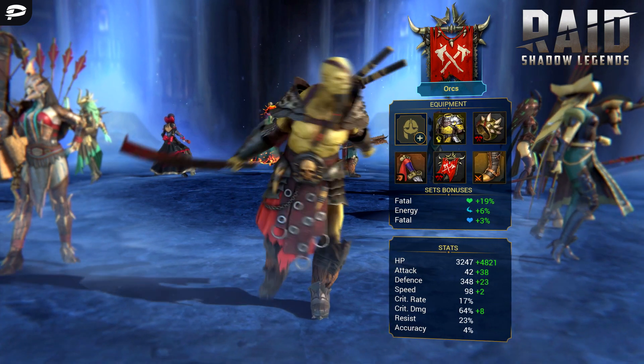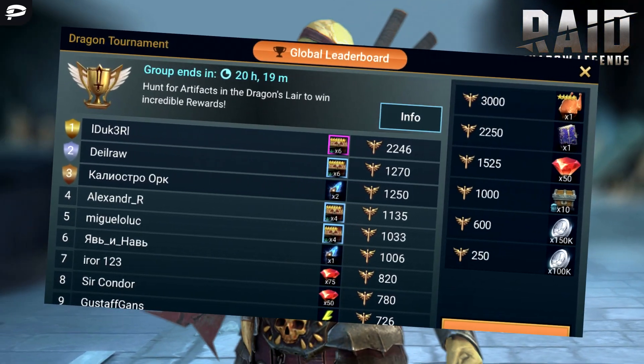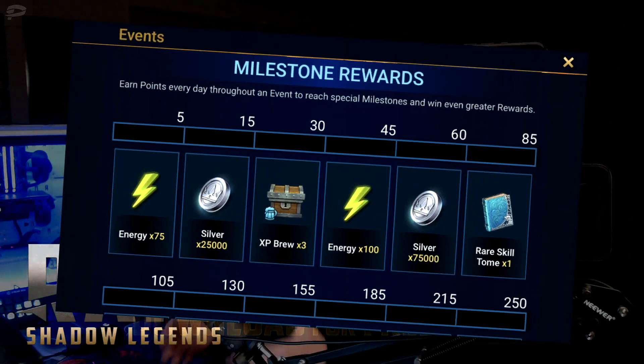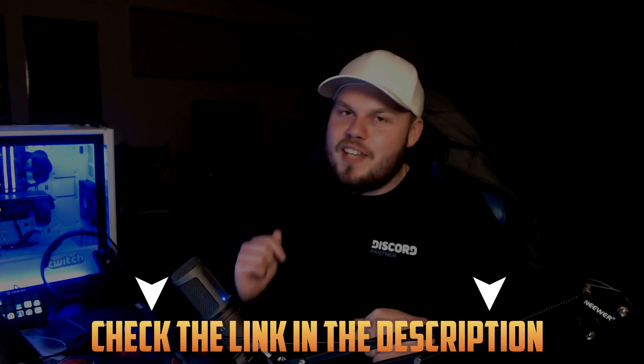In Raid Patch 1.15, which is actually dropping in May, you'll be able to compete in the brand new Arena Tournament, where you'll earn points according to your tier and win awesome rewards in both local and global tournaments. You will have to be level 6 in order to play these Arena Tournaments, but that takes less than half an hour of gameplay — not a big deal. Make sure to go ahead down below into the video description where you can download Raid Shadow Legends today.